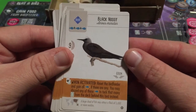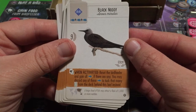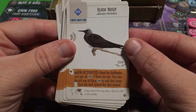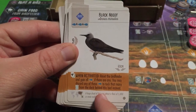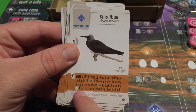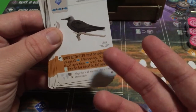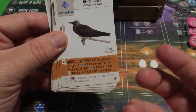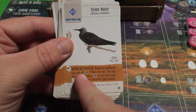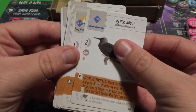The Black Noddy: reset the bird feeder and gain all fish. If there are any, you may discard any of them to tuck that many bird cards from the deck behind this bird instead. So you can choose to keep the fish, tuck birds in exchange, or split between the two — contingent on how many fish appear after the reset.